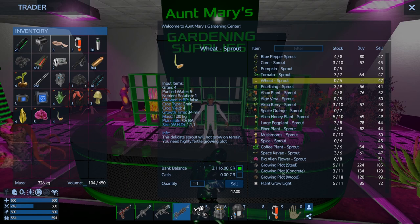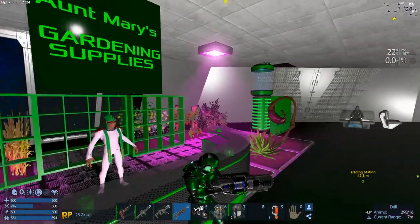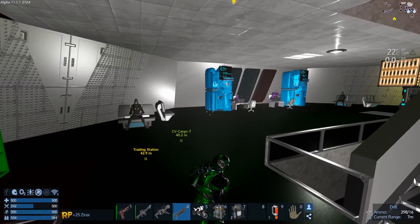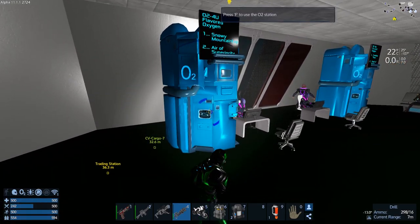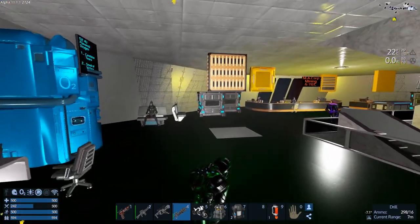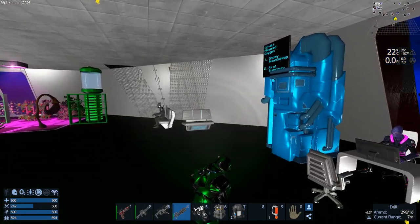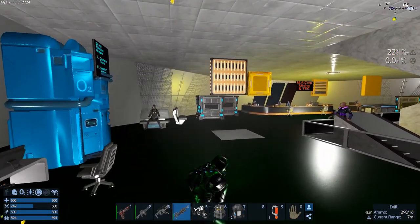We can buy grow plots from them too — they've got the steel ones there. We can make all this now too, so it's not super critical. They're a little expensive right now and we don't have a ton of money. Let's continue on. Can I get oxygen from here? That's cool — flavored oxygen! It actually said flavored oxygen. That's funny.